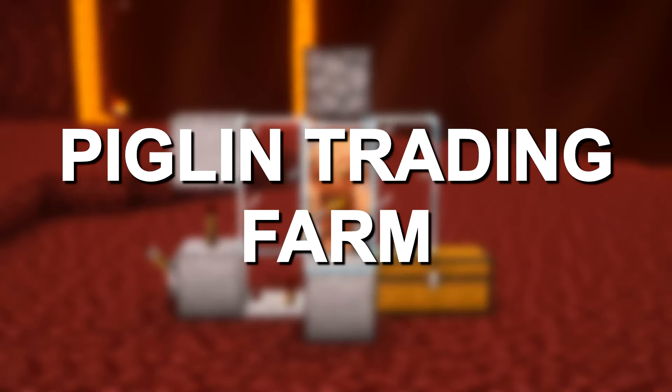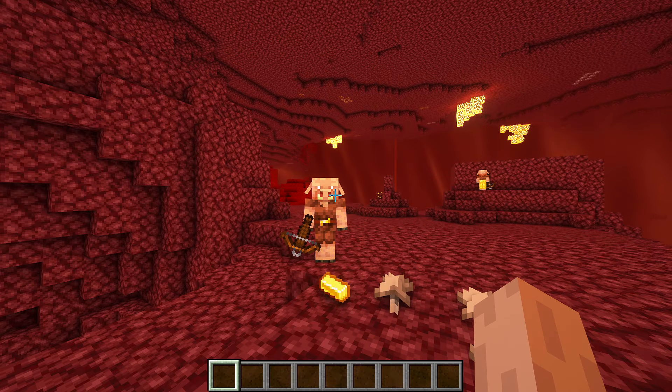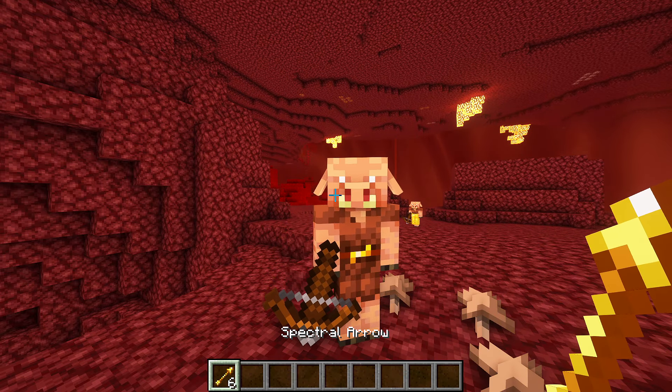This is the easiest piglin trading farm in Minecraft. To barter with a piglin you just have to drop him a gold ingot and he will give you a random item back.